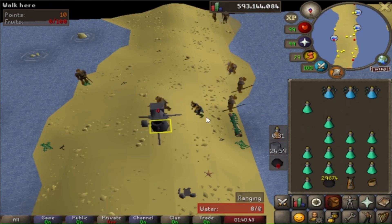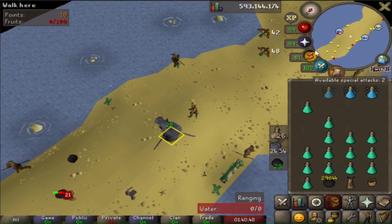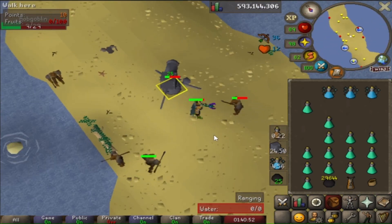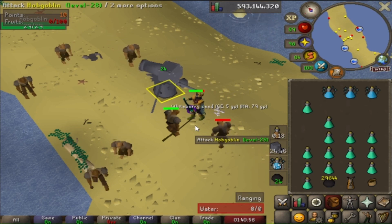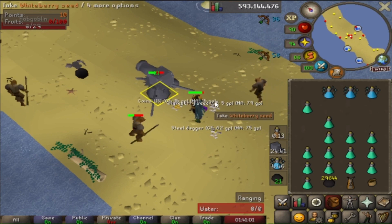Let's go get the hobgoblin champion scroll next. I'm in Hosidius using the island located next to the sand crabs. This literally looks like the same island as the crafting guild. The only difference is this island has way more hobgoblins, and unlike the ghouls there's no safe spot, so I'm just going to put auto retaliate on and let the cannon do most of the work for me.